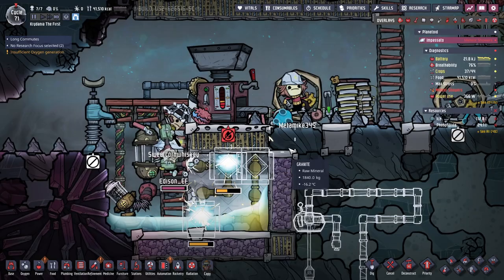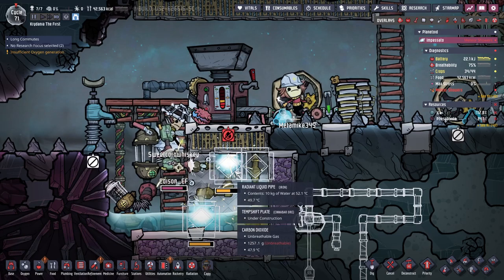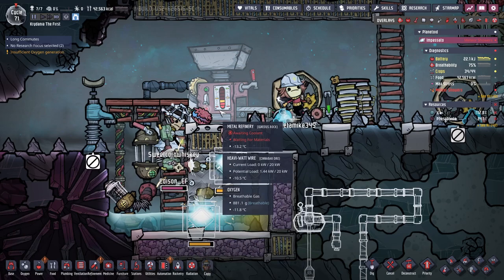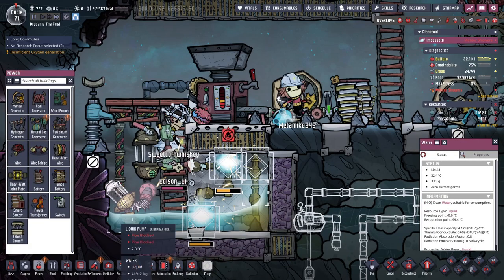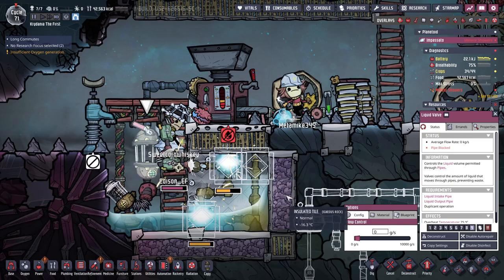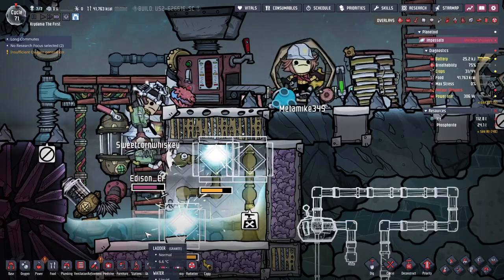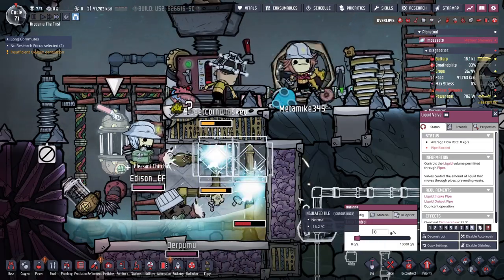I could make a valve that makes it so less water is coming through here. It'll slow down the overall rate. I actually think that's the way to do it. Because the problem is 400 kilograms are flowing through so fast. So it'll be better if I deconstruct the radiant pipe there and make a liquid valve.